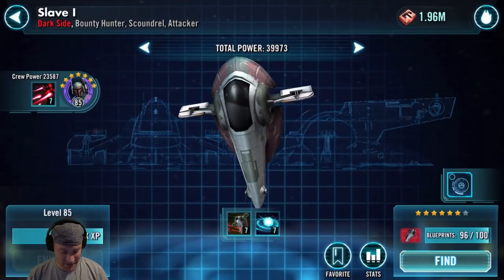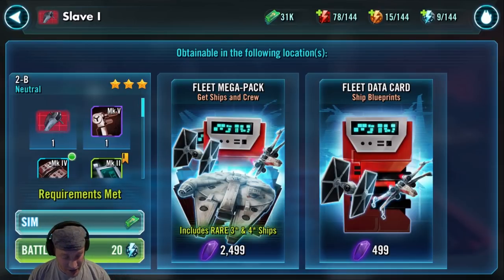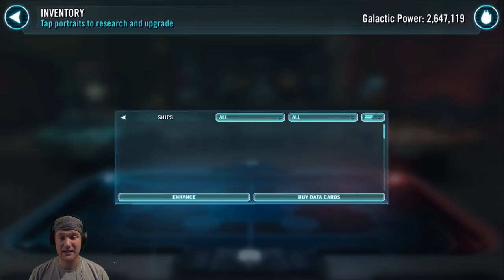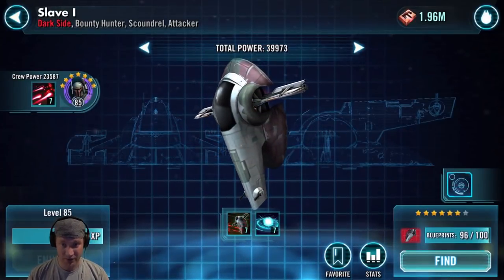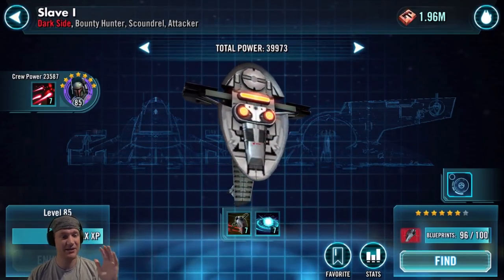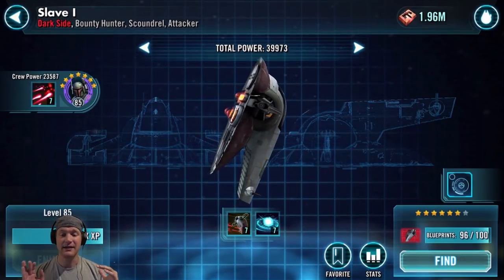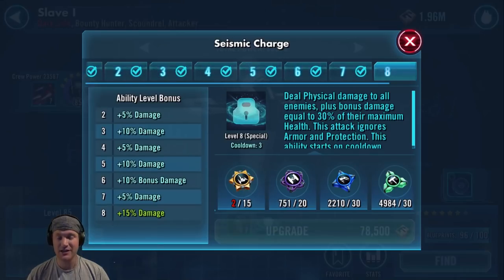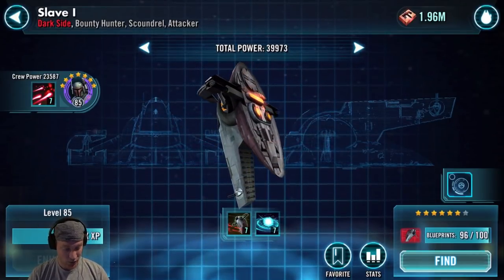Slave 1 — I've made a video specifically on Slave 1. You can find it in the 2B Neutral Battles now and also in the Fleet Arena store. When it comes in as a reinforcement with the new reinforcement abilities, it can gain massive amounts of buffs and do great damage. Its missiles can hit more than one enemy when enemies are target locked. The Seismic Charge ignores protection and does lots of damage. This ship gets an A, and Boba Fett is a great character to have as well.